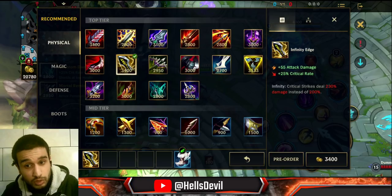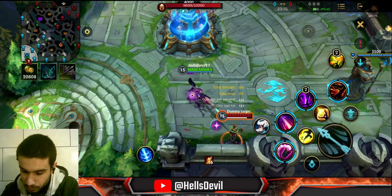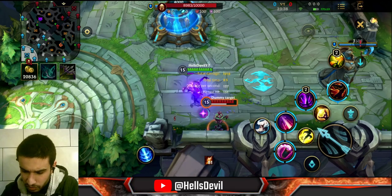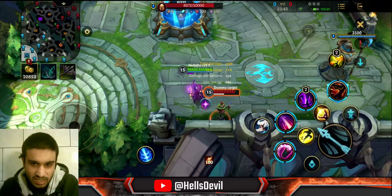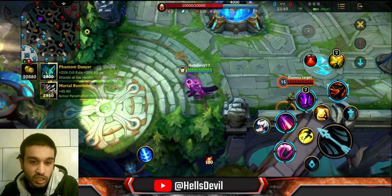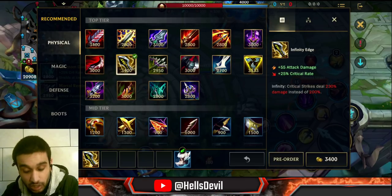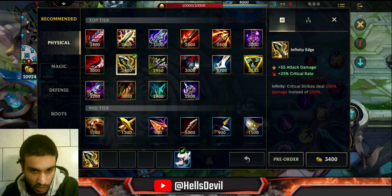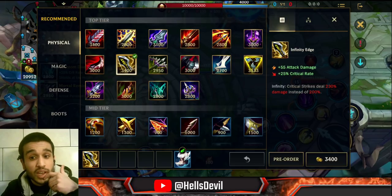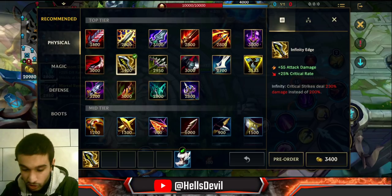Infinity Edge. All this item does is give you crit damage, attack damage, and you will do bonus damage with your crit. When you shoot a critical shot, 260 damage. My basic attacks deal 151, and normally my crit would deal less than 260, but with Infinity Edge my crit deals 30% more damage. This item is good if you want big crit damage. If you want to build a lot of critical items, Infinity Edge is necessary. It has a lot of base damage — 55 attack damage — and 25% critical rate.